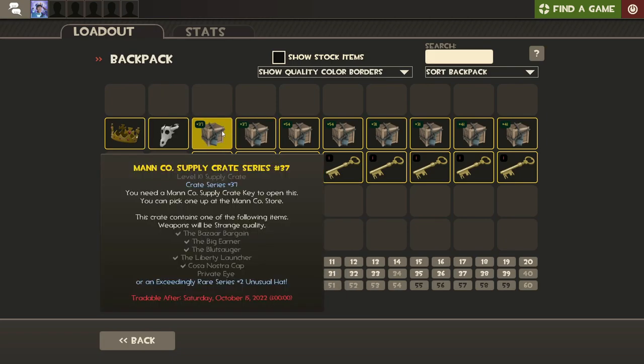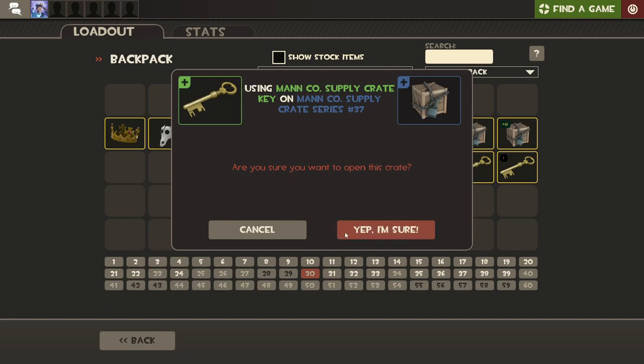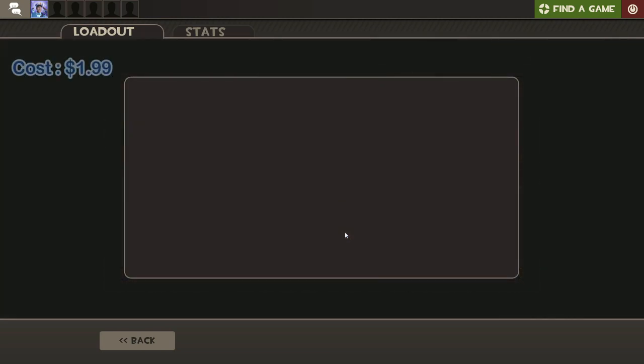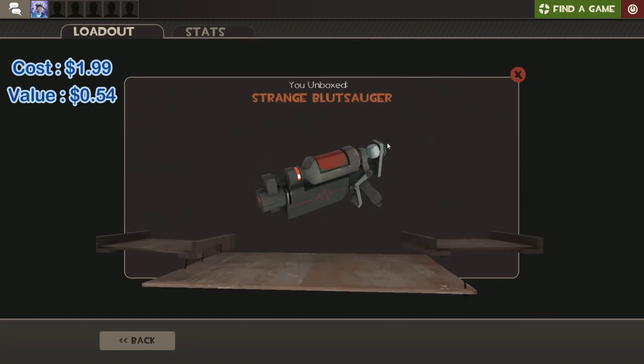Now things are going to start to spice up. These number 37 crates have the Bizarre Bargain and the Big Earner, which are pretty much double my money. The Blutzogger and Liberty Launcher are decent ROI - still a loss but not a complete loss. Both of the hats are absolutely terrible. If I get another hat I'm actually rioting - if I get another hat I'm calling out the wiki, actually rigged. Please Gaben, please... Okay, okay - Strange Blutzogger. We lost money but it's at least not a hat.